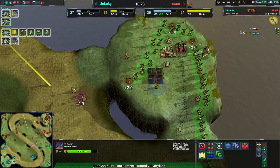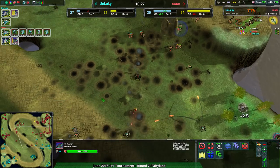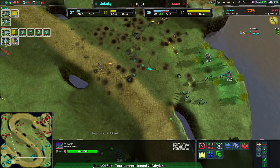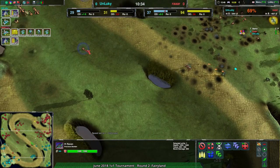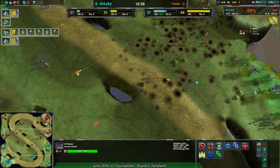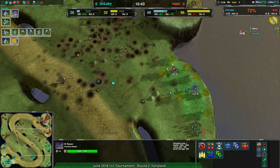RAR is going for about 20 ravens in total - that's actually quite scary. RAR knows Unlucky has some anti-air but is still committing to a massive raven fleet with that economic advantage. The rafters aren't a bad idea, but dealing with that many ravens before they deal damage is going to be very tough.